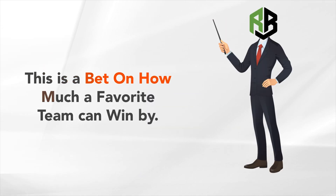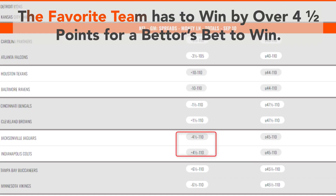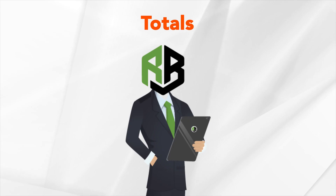Point spread. This is a bet on how much a favorite team can win by. Suppose the odds are minus 4.5 — the favorite team has to win by over 4.5 points for a bettor's bet to win.